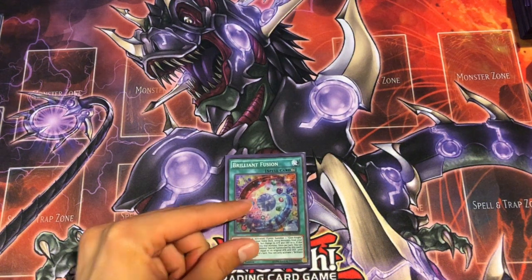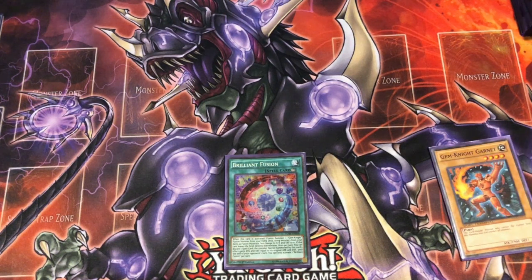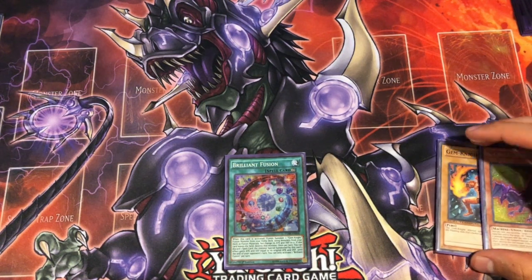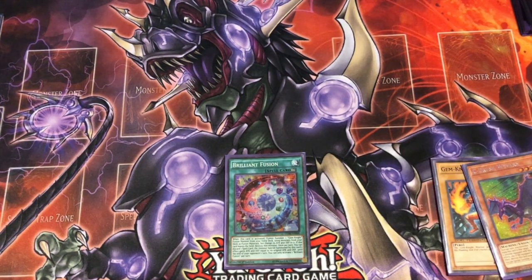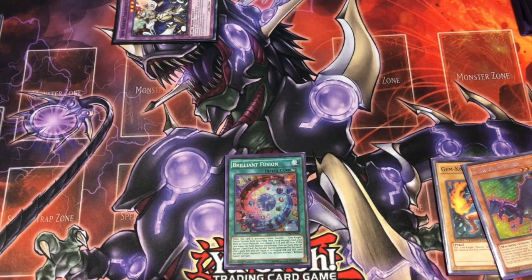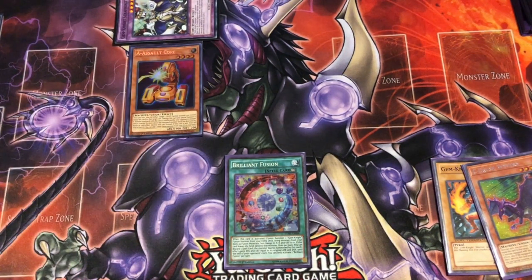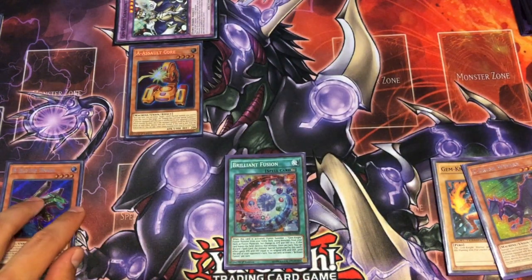Then we can go ahead and activate Brilliant Fusion. Brilliant Fusion will pitch the Garnet and our C to the Grave and summon our Seraph Knight. From here, we're just going to Normal Summon A, activate effect, and put B on there.